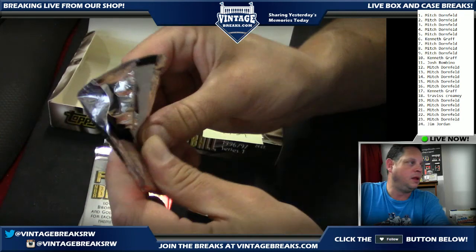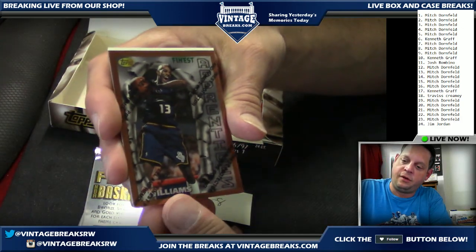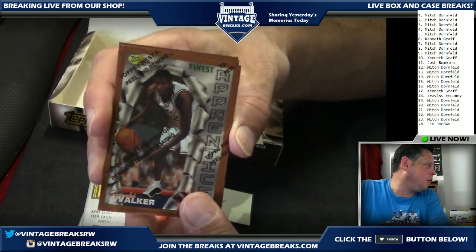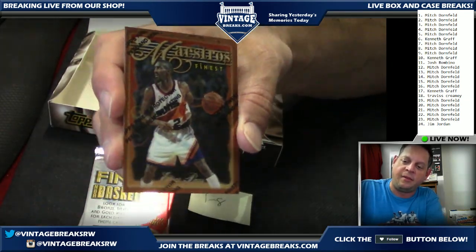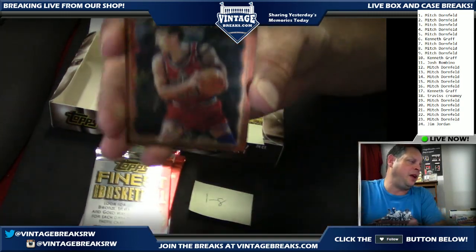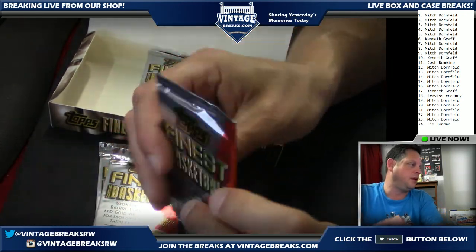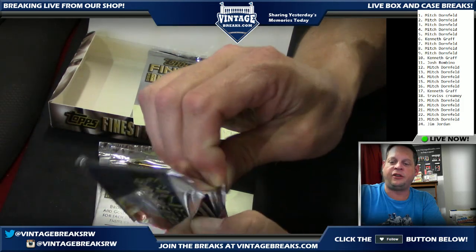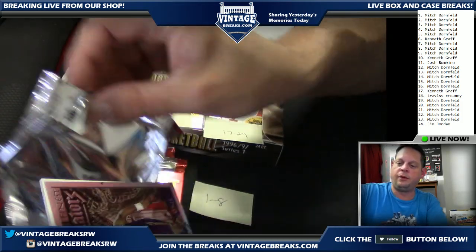Pack number five going out to Mitch as well — appreciate all the support. That's the Marque Walker, not Antoine — nicely centered. So we're looking for a Kobe that looks exactly like that and we'll get a BGS 10 Black Label on it. Pack number five: nothing too fantastic. Pack number six going out to Kenneth — appreciate all your support.